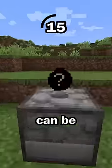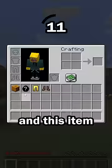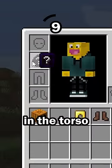HIT NUMBER 5: This item can be equipped. Only a few items in the game can be equipped and worn by the player, and this item can only be equipped in the torso armor slot.